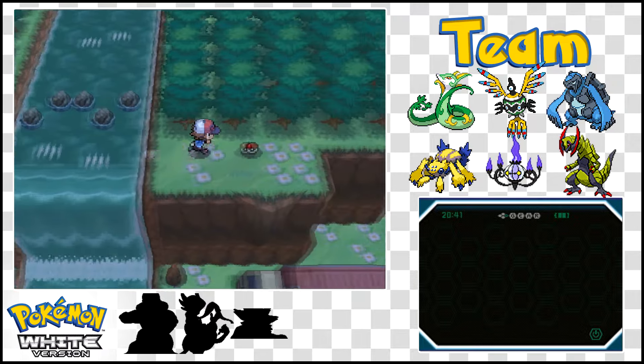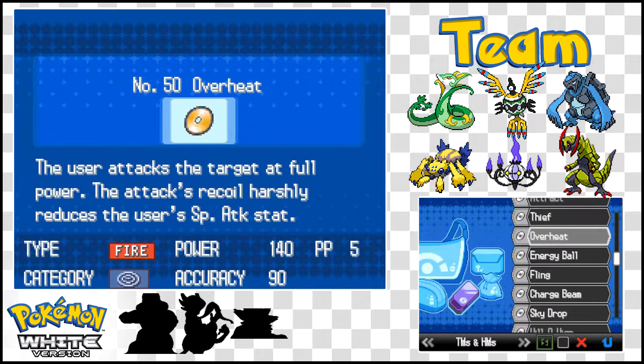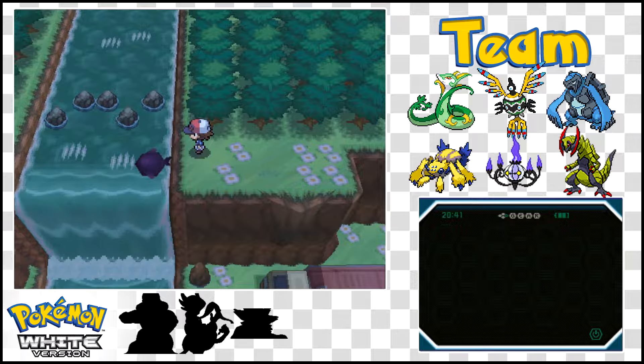It looks like we got an item over this way. TM-50 Overheat — an extremely powerful fire move that I actually might end up giving to Lumia at 140 base power. But the problem is that it sharply reduces the user's special attack stat, much like Leaf Storm does on grass moves for Serperior.